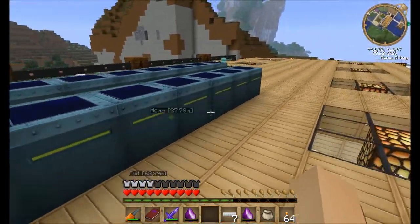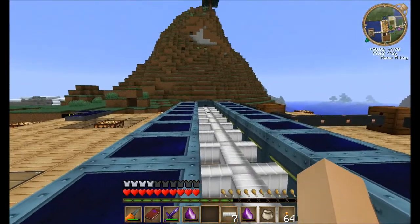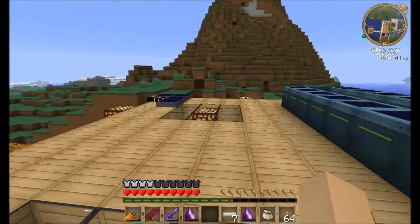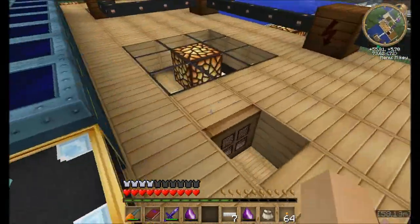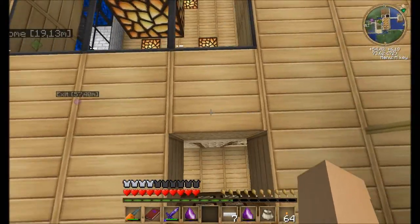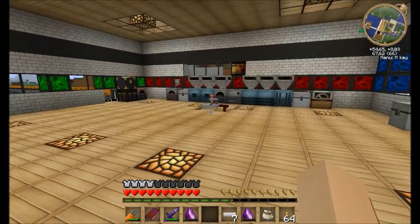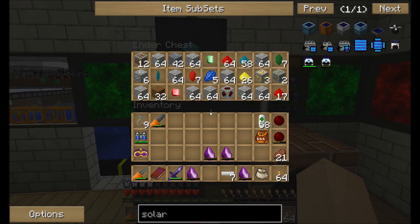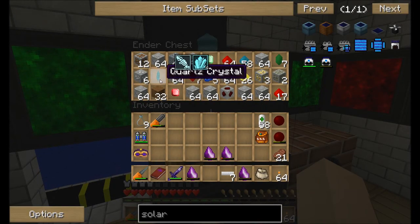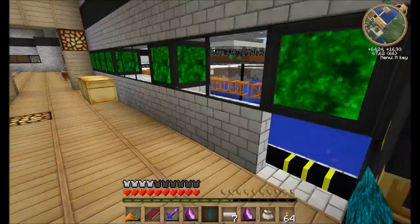I assume this setup is accurate in that all of these are feeding energy into my MFSU over there. That one is working on providing the energy needed for those machines. The problem is - wait, this is full again! I need to pull these out manually because this sorting system isn't up to snuff.